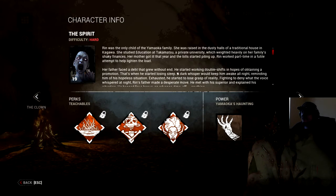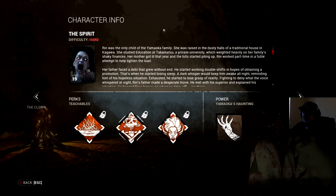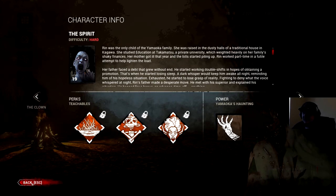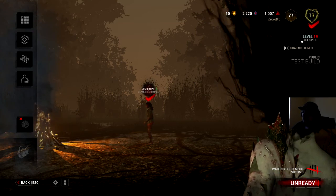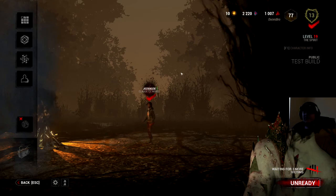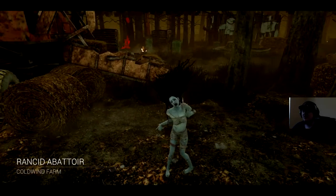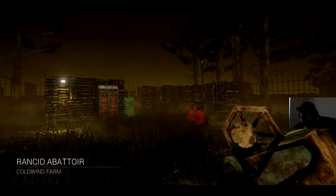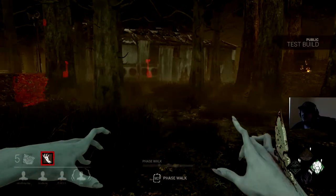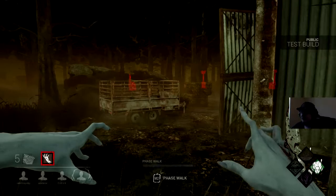So in the lore, her father got fired, went psychotic, killed their mother, and started trying to kill her — he was successful in killing his daughter, so The Spirit is basically his daughter. In all the time I was reading that, only one survivor showed up in my lobby. Look at her — she is so creepy, her little meat chunks are floating. She has the Cake offering though.